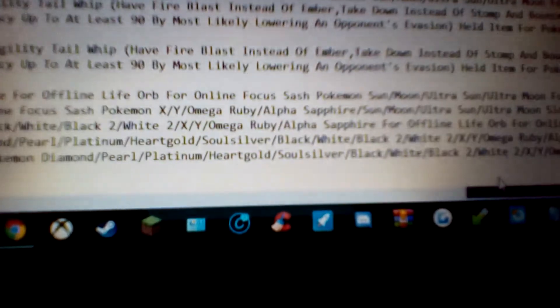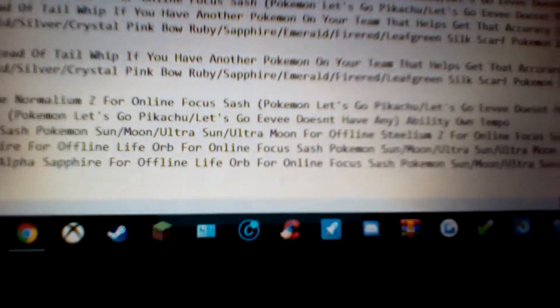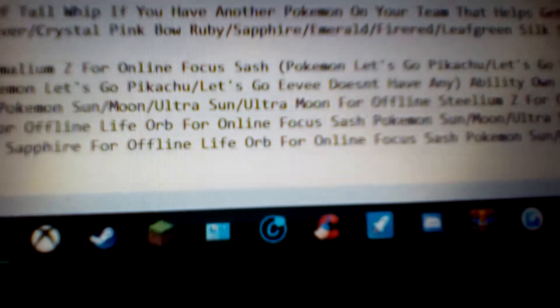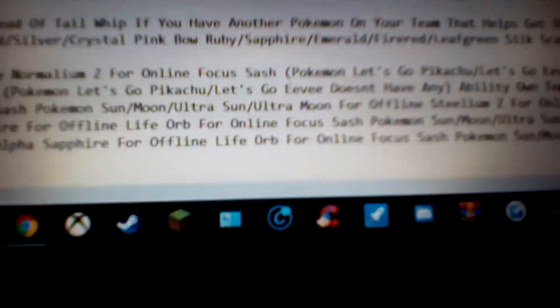For Pokemon Diamond, Pearl, Platinum, HeartGold, SoulSilver, Black, White, Black 2, White 2, XY, Omega Ruby, and Alpha Sapphire — for offline, you want the Life Orb. Whoever's holding this, the power of their physical and special attacks gets boosted by 30%, but every time they attack, they take damage depending on how much damage they do. So it's pretty much like Brave Bird — you do a lot of damage, but you'll be taking some damage as well each time.